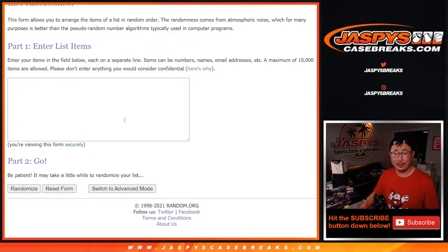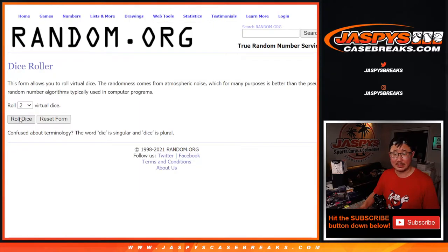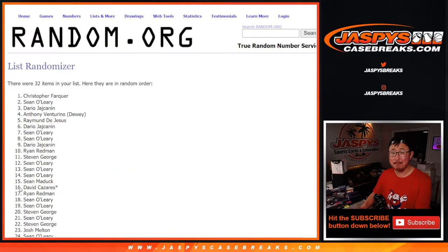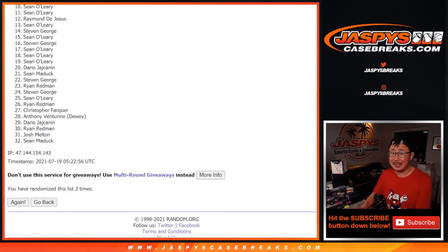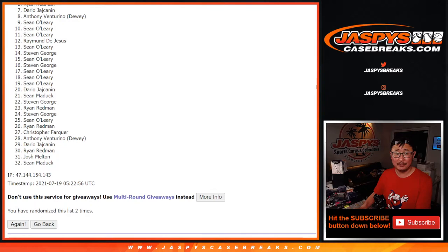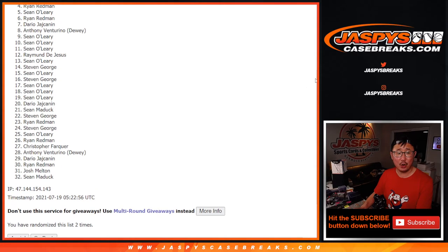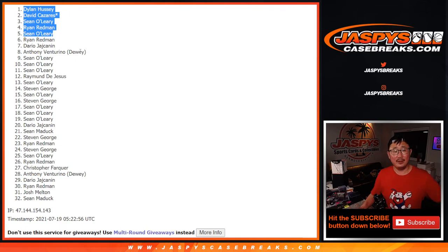Now let's grab everyone's names. Let's see who's going to get into that football mixer — that's going to be awesome. Thank you, thank you, thank you. Let's randomize that list — Snake Eyes two times, so it's going to be top five after two rolls. From six on down, sad times, but I appreciate you taking the risk — nothing ventured nothing gained. Happy times though for the top five: Sean O, Ryan Redmond, Sean O, David, and Dylan. Congrats to the top five, you're in — we'll see you for that mixer. JaspiesCaseBreaks.com, bye bye.